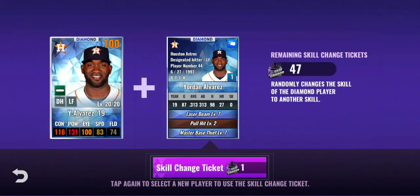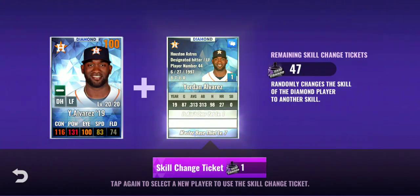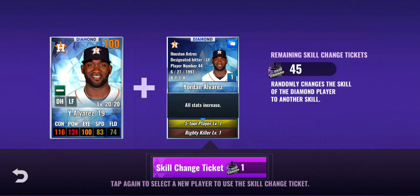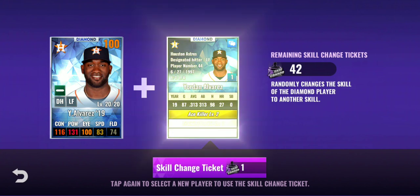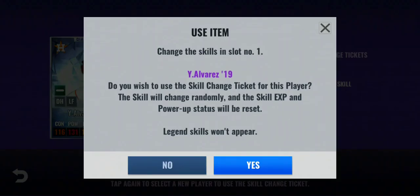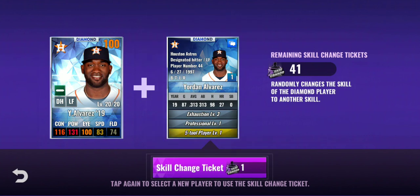There he is. So I'm looking for two golds. Hopefully they're already leveled up a little bit. Five tool player — that's the new one. All stats increase, I like that. Spotlight, full swing hitter. Ace killer. These are all pretty good right here, but I want two golds so I can get him to a diamond. There's that five tool player again.